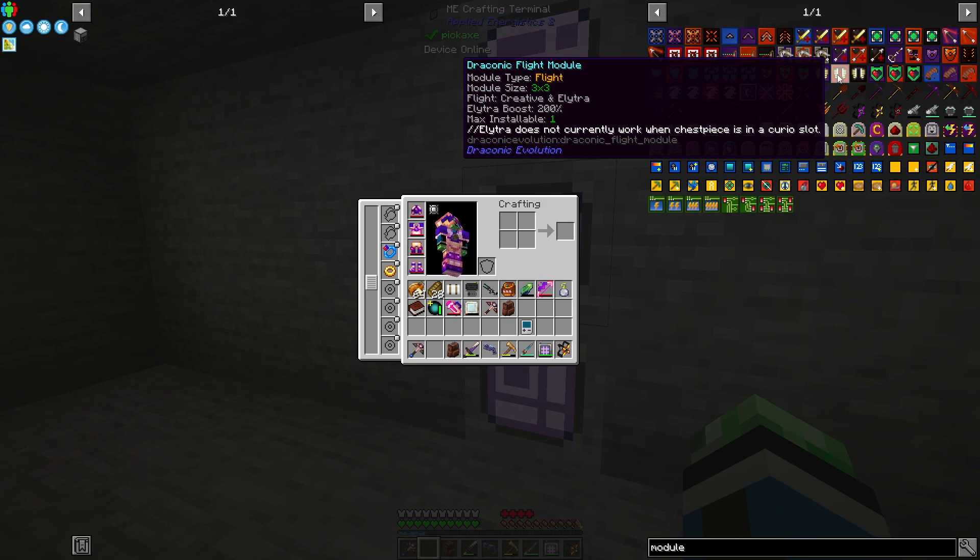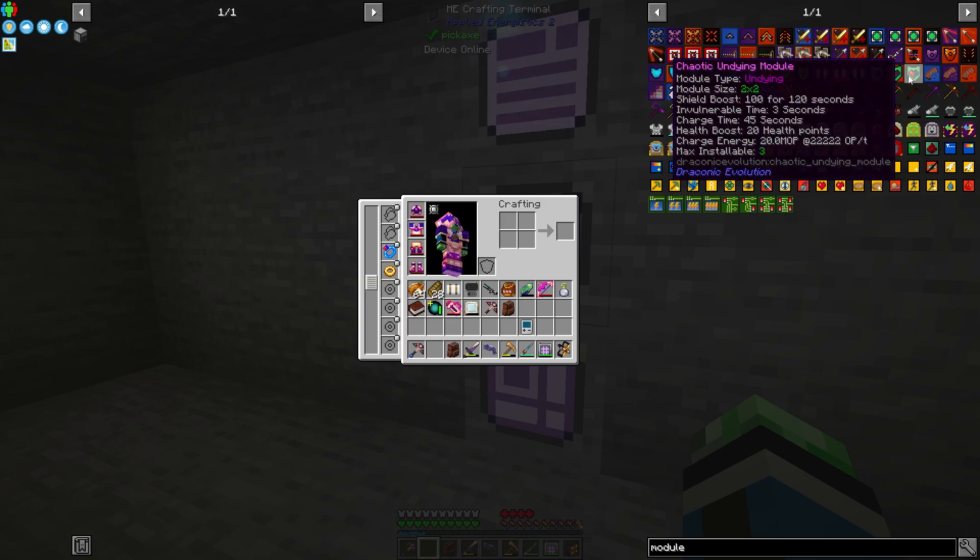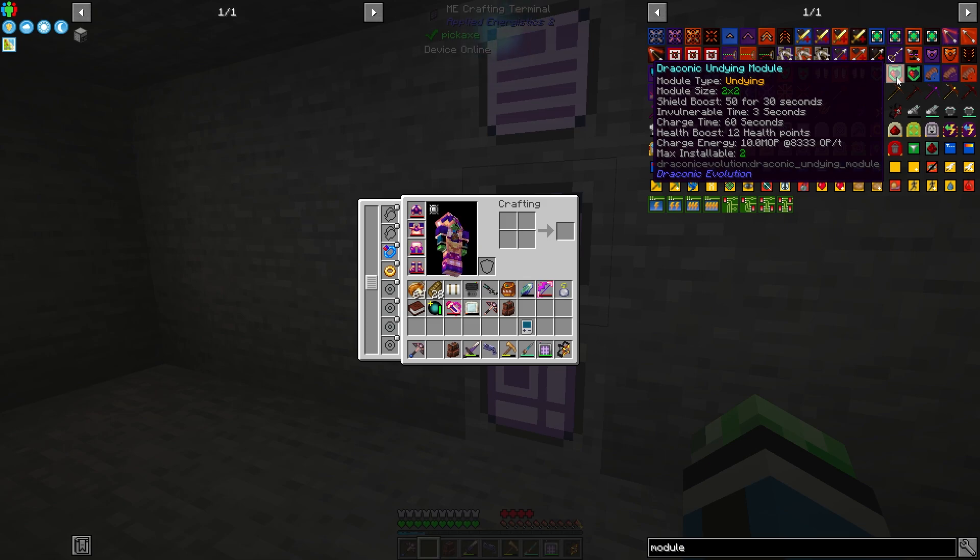Maybe it wouldn't hurt to have the flight module just because I remember it being very helpful at getting you out of danger quickly. Then there's the undying module: invulnerable time 3 seconds, shield boost 50% for 30 seconds, charge time 60 seconds, health boost 12 health points, charge energy 10 million, max installable 2.